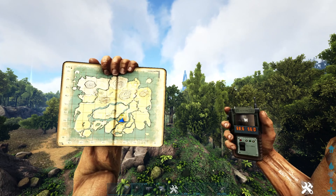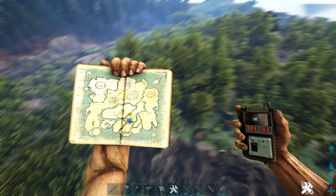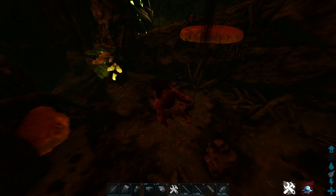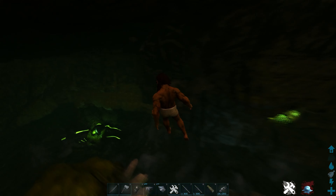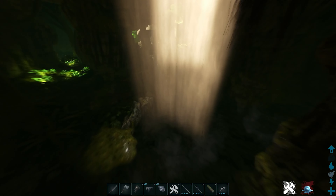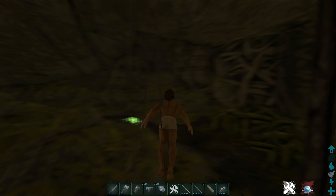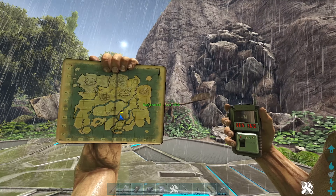Next we have Pack Cave at coordinates 68.6, 56.0 — right to the south of Redwoods running along the swamp. It's a pretty decent-sized cave: got all this room in the front, could be multiple layers, an explorer note, and it opens up really big in the back with a little water area. It just keeps going. This could be another decent cave to build in once you unlock your TP.